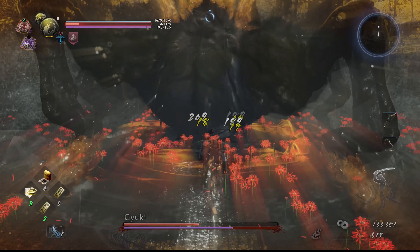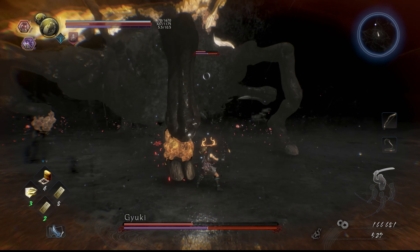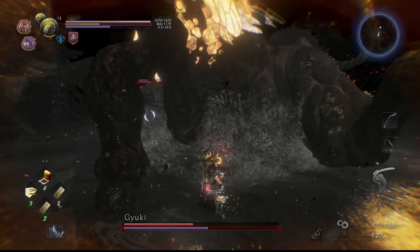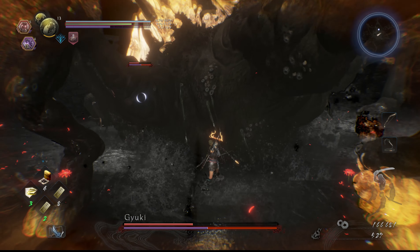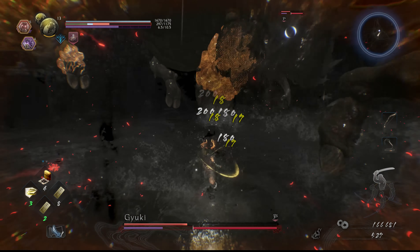Bear in mind I am specced into Dexterity which adds attack to my Kusarigama, but don't worry about that — you don't need to have done the same thing. If you're not specced into Dexterity, a Kusarigama is still ideal for this fight. The strat is what matters, not your build.